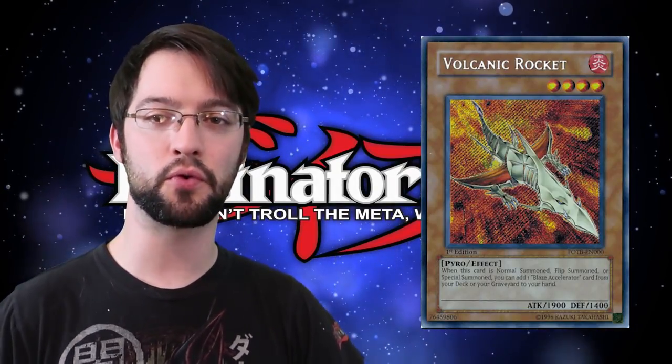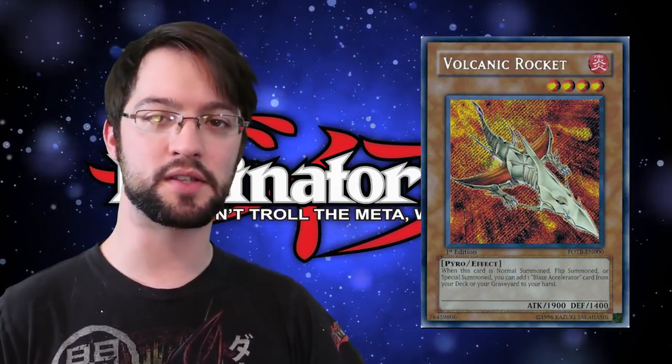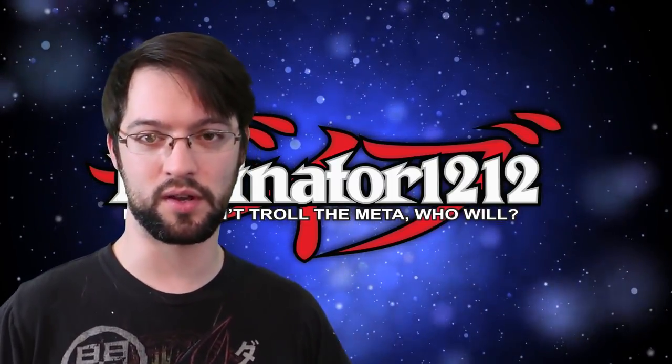Number 5 is Volcanic Rocket. Volcanic Rocket is a level 4 Pyro Fire monster that says when it is summoned — which is great because it doesn't matter how you get it on the field as long as it's a summon — add one Blaze Accelerator card from your graveyard or deck to your hand. You need your Blaze Accelerators to pretty much do anything in the Volcanic deck, and since they got that new trap card, they became a decent splashable engine. You could make an argument for Scattershot also being on this spot since it's a board nuke and does burn damage, but Volcanic Rocket is much more important for the deck because it gets your play started, and its 1900 attack isn't the worst thing in the world.